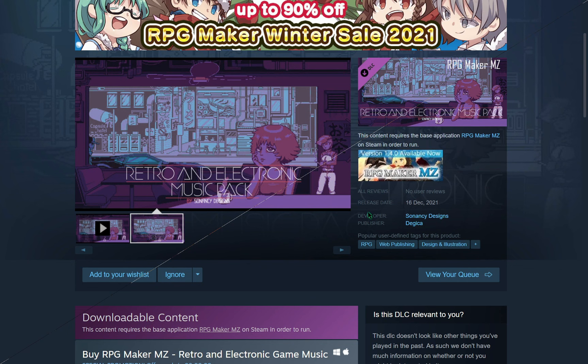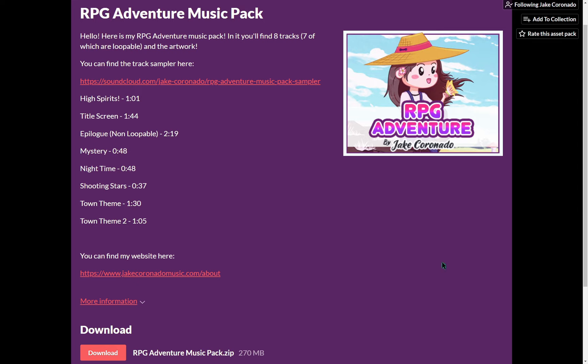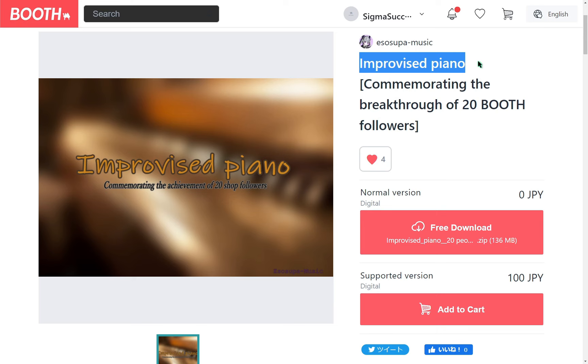A music pack of twenty-four retro and electronic tracks by Sonency Designs and Komodo. Eight music tracks for an RPG adventure by Jake Coronado. A pack of 8-bit retro BGMs by The Indie Game Orchestra. And piano tracks by Essospa.